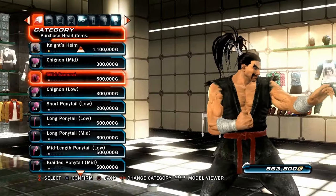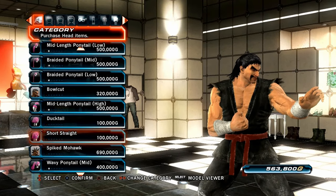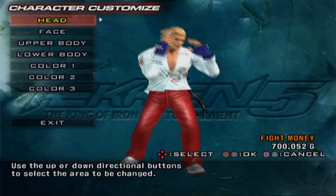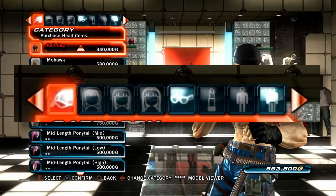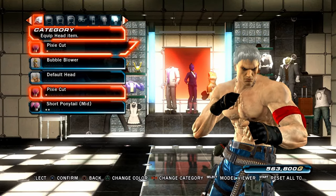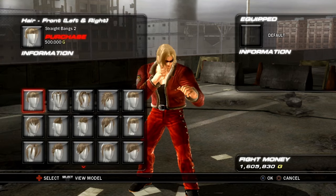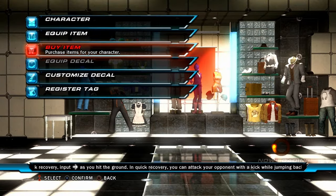Outside of the unique items, the rest of the customization is a mixed bag. The universal hairstyles range from good to questionable — some of them use the same base part but just glue a wig on the back. You can change the color of these hairstyles but you can't change the color of your base hair, which takes it back to Tekken 5. Another weird thing: the customization options for hair are grayed out, so you have to buy a hair item, leave the shop, equip it, come back, and then see if there are options to customize it — a step back compared to Tekken 6.